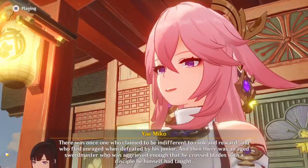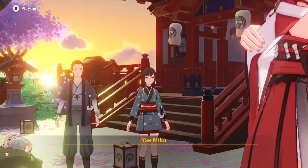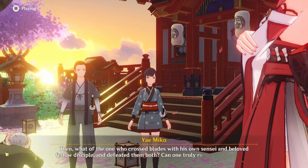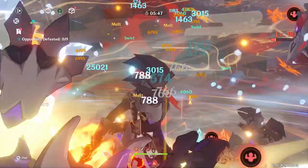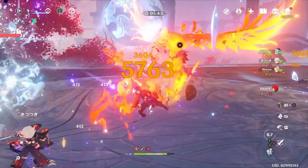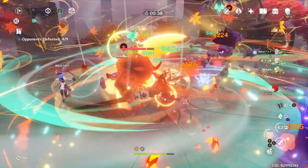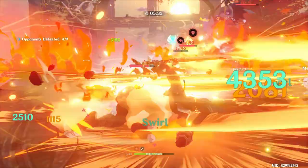Her constellation is called Vulpes Sapiens. Her normal attack, Thunder Sakura, sees her wave four consecutive swarms of electro particles in the form of sakura petals. Holding this attack summons an electrostatic field of blossoms from the center upward that launches enemies and halts movement, dealing area electro damage. Her charged attack damage is increased and stamina consumption is cancelled either by stacking normal attacks or using elemental skills — a potentially new mechanic.